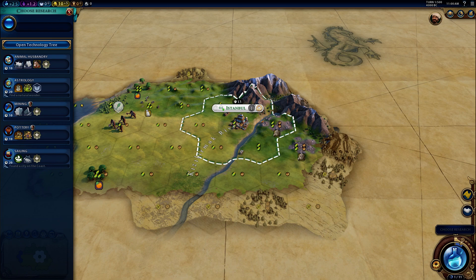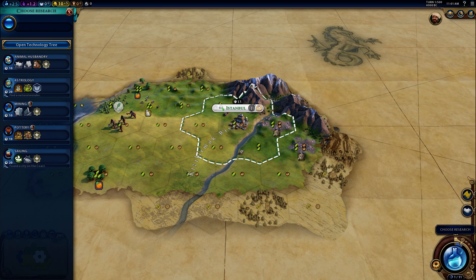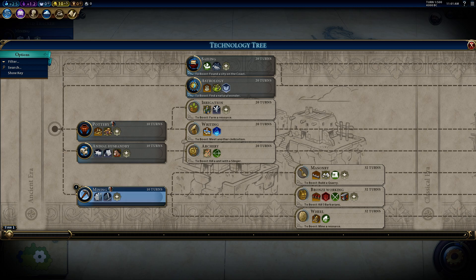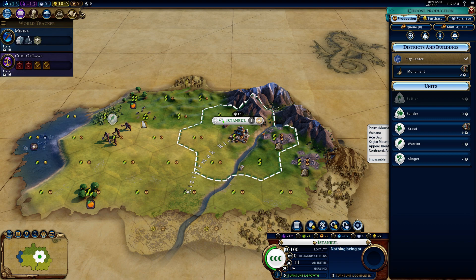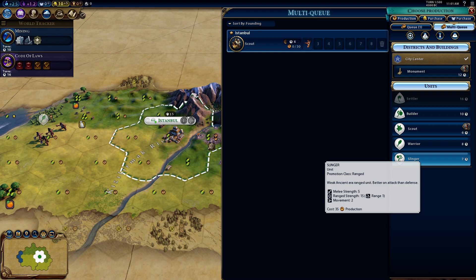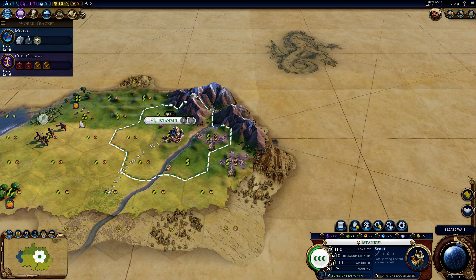Let's pick some research. Animal husbandry would discover horses, but there's nothing nearby so I don't think I need that. Mining would be better because I have the quarries nearby, and it leads to the encampment district. I'm going to go with mining first and then possibly switch to pottery if food becomes a problem — though I think food will be okay for a while. For the build order, let's go with a scout, then a slinger, then another scout, and get our military up and running very quickly.